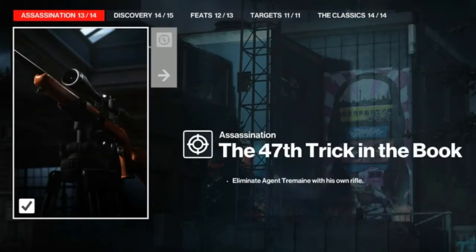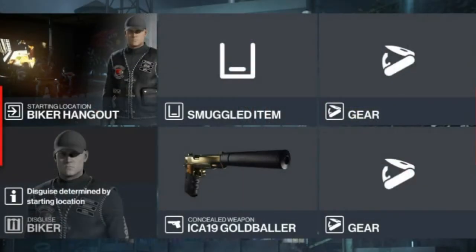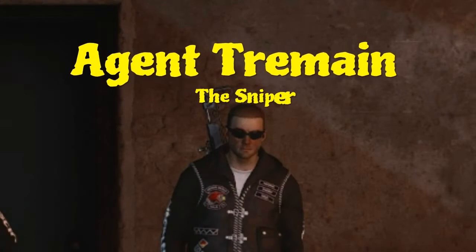Today we are in Berlin for the 47th Trick in the Book challenge. This challenge basically requires us to eliminate Agent Tremain the sniper with his own rifle. For this one we don't need to bring anything with us. We will be starting as usual in the biker hangout. Everything else is available to us on the map. Let's get reacquainted with Agent Tremain — cool looking shades, aka the sniper.